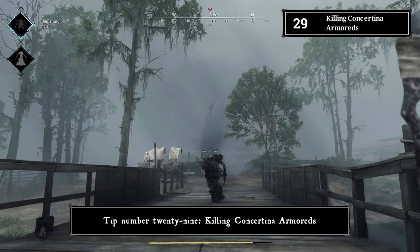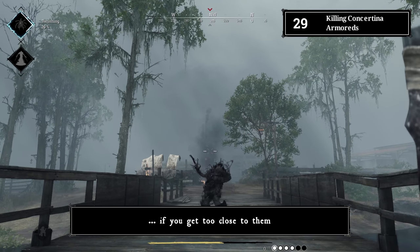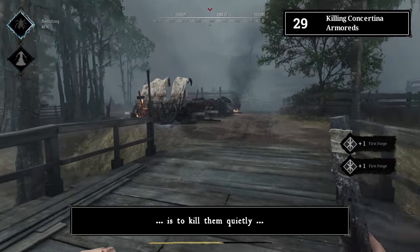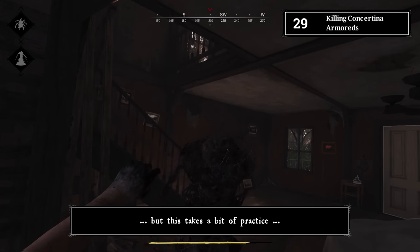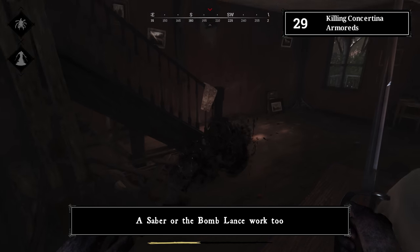Tip number twenty-nine: killing concertina armored enemies. Concertina armors apply bleeding if you get too close to them. A personal favorite is killing them quietly with two throwing knives to the head. If that takes practice, you can bayonet them instead. A saber or bomb lance also work.